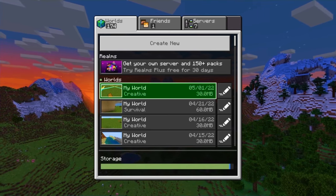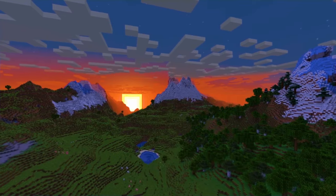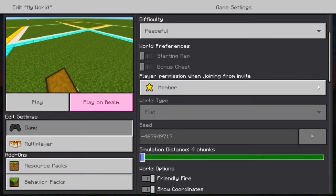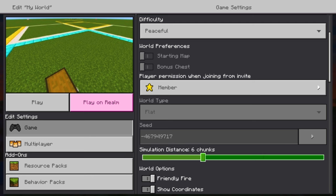First step, and probably the most important one: go to the world menu and edit the world you're going to be building the farm in, go to Game, scroll down a little and find Simulation Distance. Yours is usually going to be four because that's the default, but you have to turn it to six or else it will not work. And now you're ready to go.